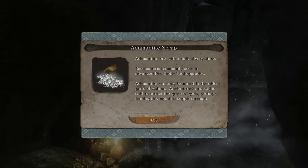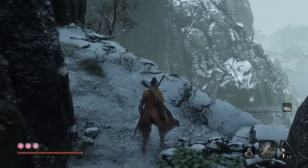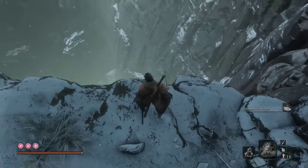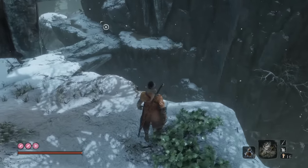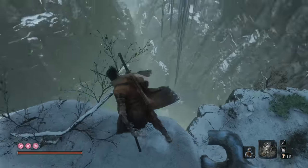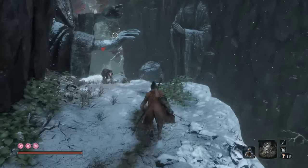Hop up here, grab the Edimantite. Alright, so we're going to follow the path out. Leap across. Follow the path out, around, then turn — snap seat on the left, pacifying on the right.